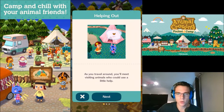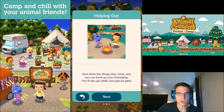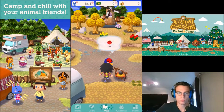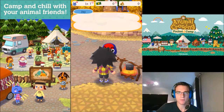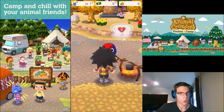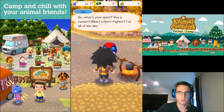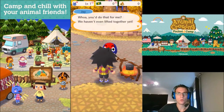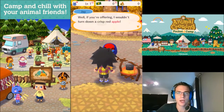As you travel around, you'll meet visiting animals who could use a little help. Give them the things they need and you can level up your friendship — you'll also get bells and special gifts. Let's click on Jay here, we'll go talk to him. Yo, nice to meet you, bro. The name's Jay. You must be Steel, right? Isabelle said you might be coming around to visit. We already got a friendship level with him. What's your sport? You're a runner, biker, lifter, fighter? I'm all the above and then some. But when I'm out here camping, it's all about bicep curling a juicy piece of fruit into my mouth. I could bring you fruit. I wouldn't turn down a crisp red apple. Alright, so we got to find an apple.